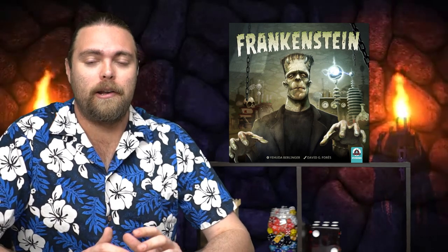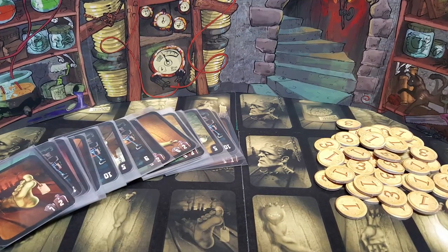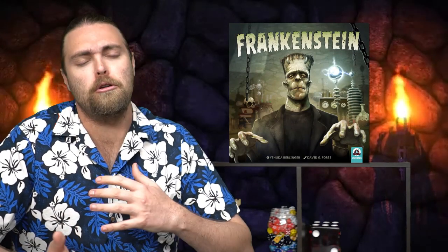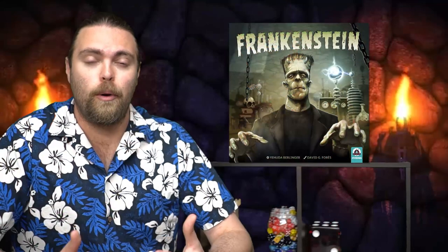In the game Frankenstein, you're basically going to be doing a little bit of bidding and a little bit of auctioning, where you're trying to gather eight specific parts for your monster. You have to have one of each part, and having extras will make you have to remove them so that you only have what is necessary.